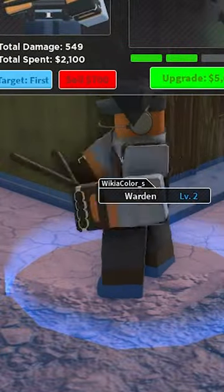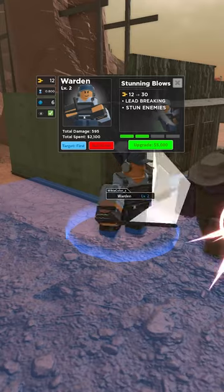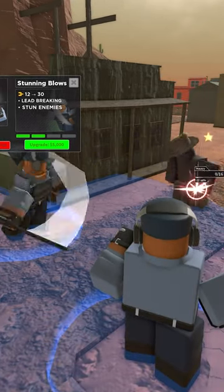The Warden Tower was added in the Halloween 2020 update. It is the first tower that costs coins but requires to be unlocked through beating a map, namely Pizza Party. Note that this is not an event tower because Pizza Party is not an event map, so you can get this tower at any time from now until the heat death of the universe.